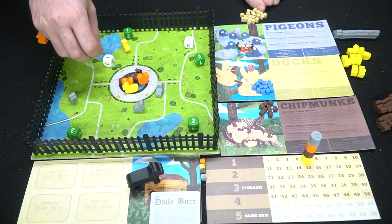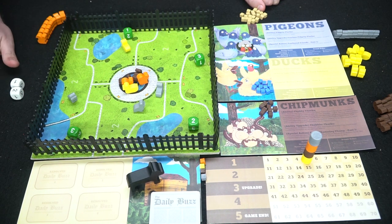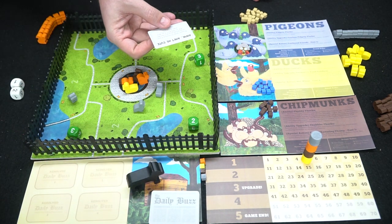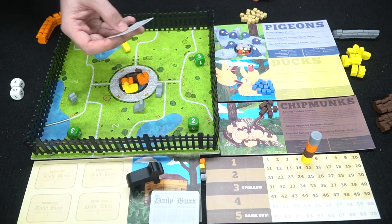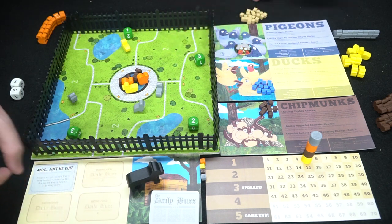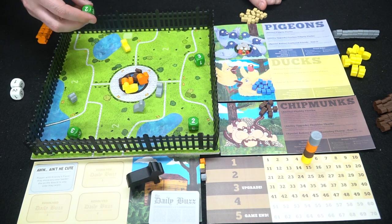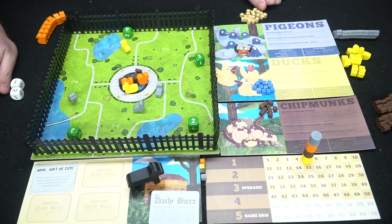After resolving skirmishes we move the dice out. Starting with Granny, you draw a Daily Buzz card and read it. This one says: any cute player with Granny's favor may move any one feeder die on the board to any side they want. So Granny can move the duck feeder die to zero — especially useful if the pigeons don't want the ducks to get any points.